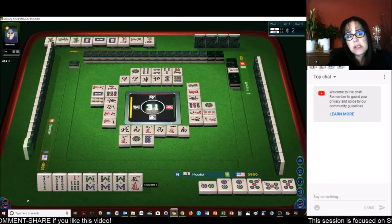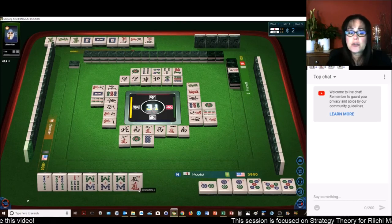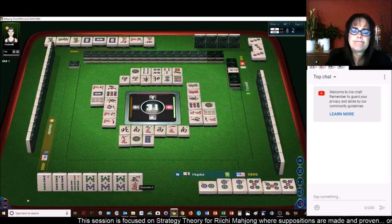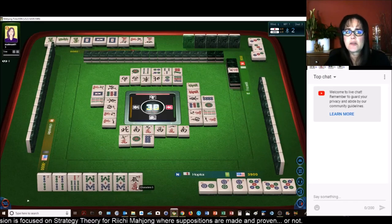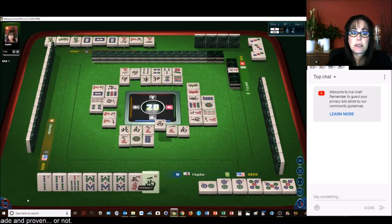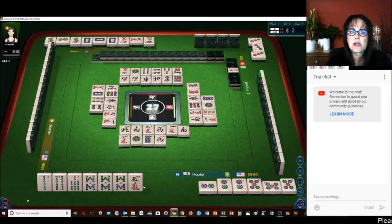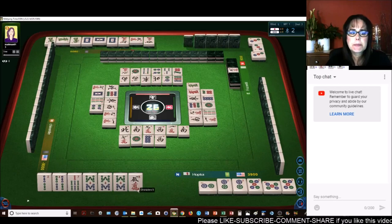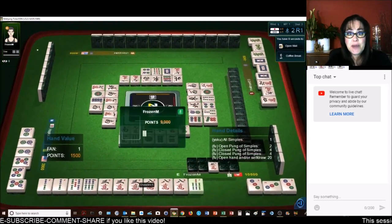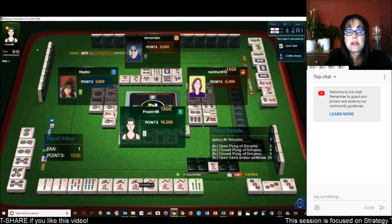Maybe we could discard the five crack unless they're ready on a pair of five cracks. So they just threw a two crack, which means they could be preparing for a Roan. West wind — that's a good discard. Roan — we got a Roan. All Simples. Two through eight — they have one fan, all Simples. That was their yaku.